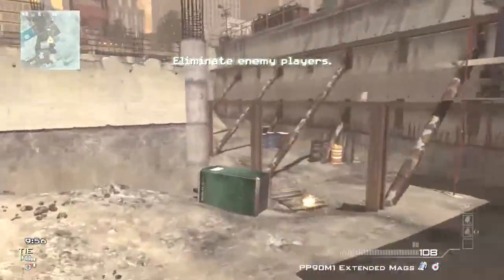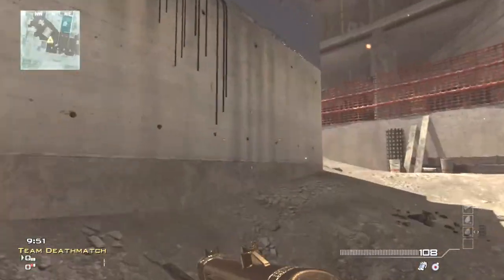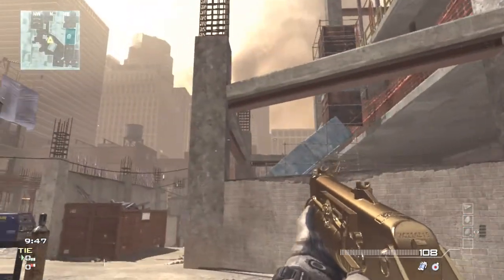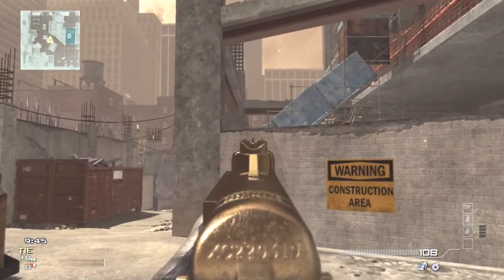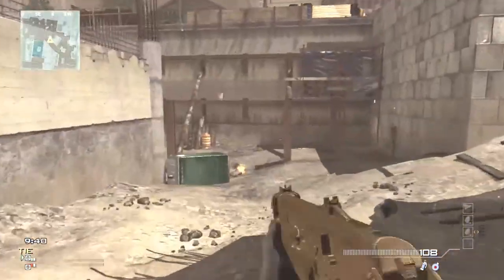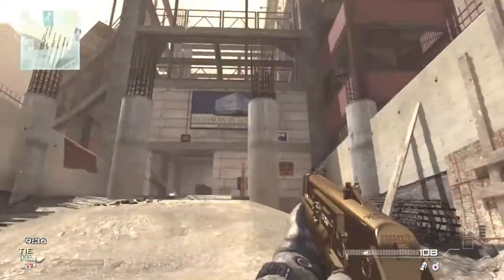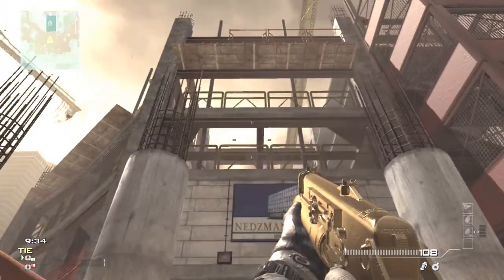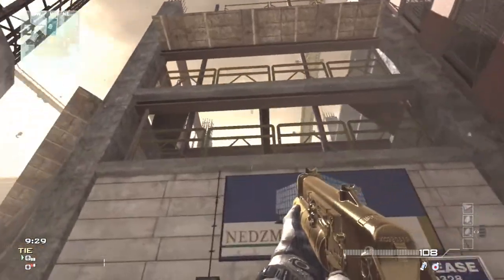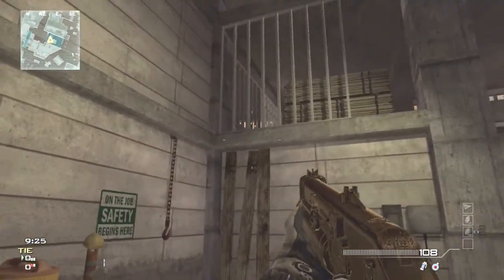If you spawn here, a good grenade spot is to come up here and you can chuck them through this thing right here, and right under that one — like right there. You can usually land it, and if they're coming out of there they'll get stunned. Then you can actually push up the left side flank while they're flashed. If you're a good enough thrower with better precision, you can throw one up there real quick. It's very hard to get one through there, but you can do it.